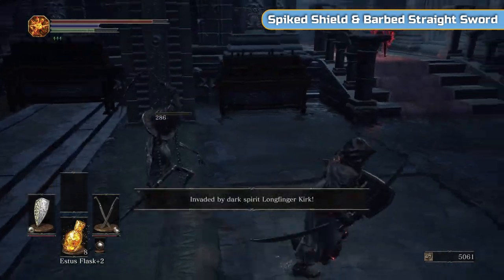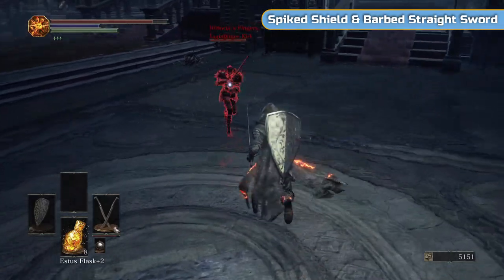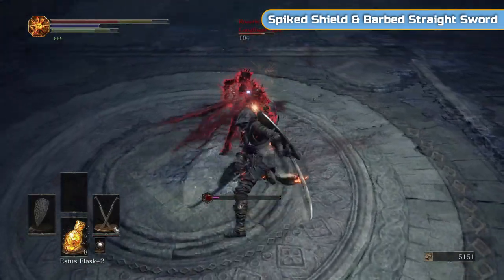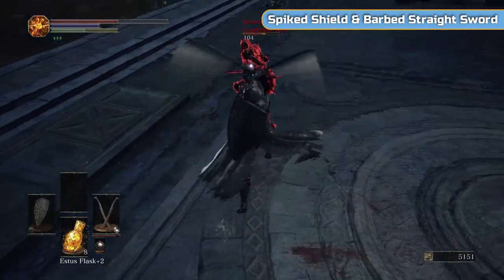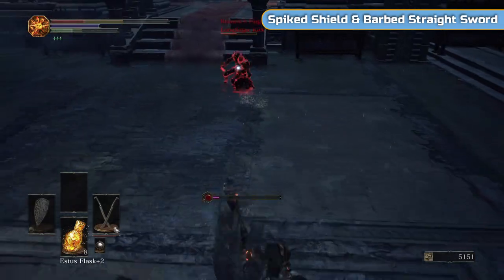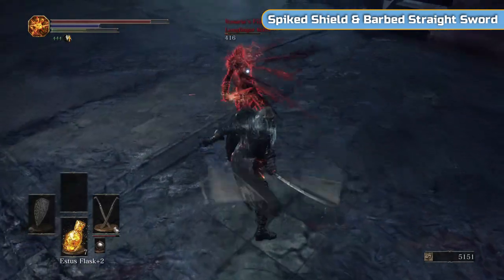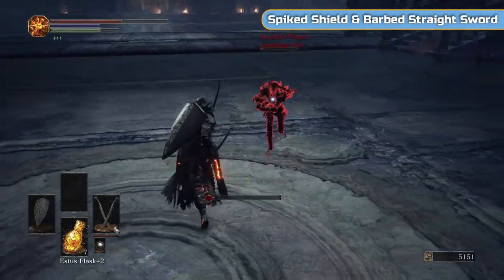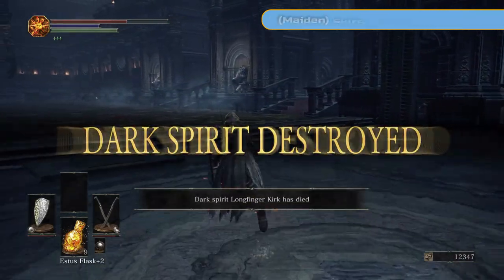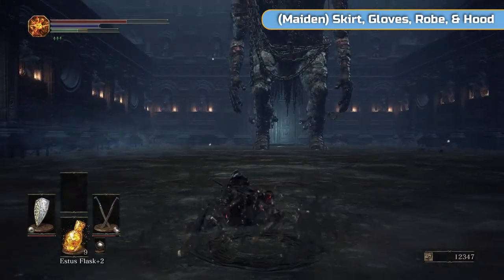Now if you are still embered you will get invaded here by Longfinger Kirk. Don't worry, that giant's not going to get you until you go near it — he shouldn't actually be standing up like that right now, he's in the wrong position. This guy's simple enough — he's quite quick. His armour and shield are spiked, so if he rolls into you he actually does damage to you. But it's simple enough — you get the double hand on him. Don't worry if you aren't embered and this doesn't happen; we're going to get the spiked shield and the barbed whatever it was, but we don't really need it. Just know that if you are embered you will get invaded there.